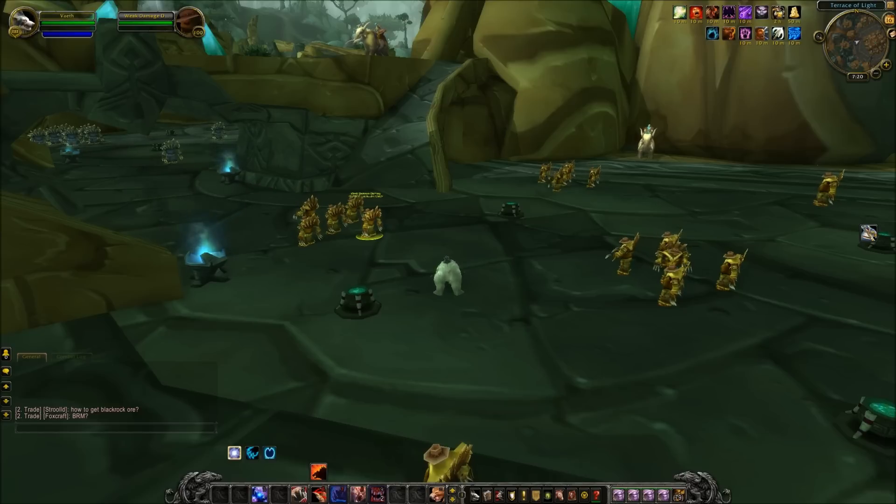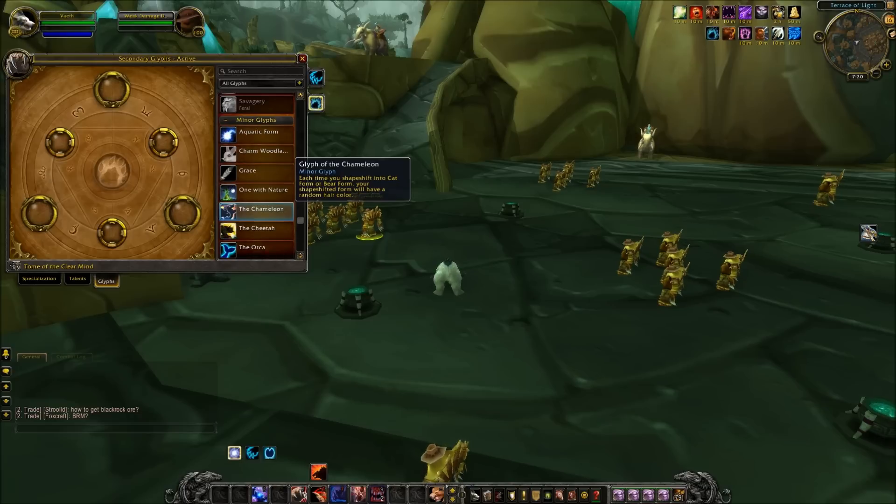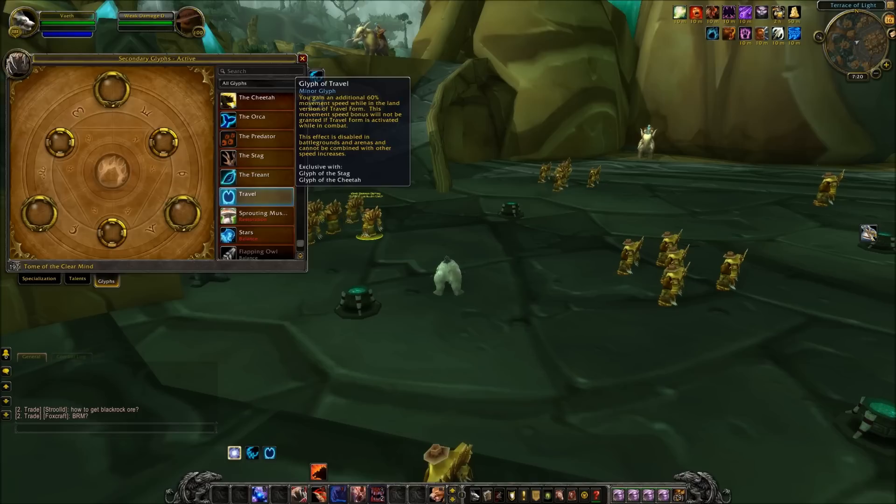There's only one really new glyph for Guardian Druids — it's actually just a minor glyph, the Glyph of Travel. You gain an additional 60% movement speed while in the land version of Travel Form. This movement speed bonus will not be granted if Travel Form is activated while in combat, is disabled in battlegrounds and arenas, and cannot be combined with other speed increases. It's also exclusive with Glyph of Stag and Glyph of Cheetah, so you can only have one or the other.